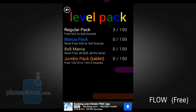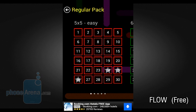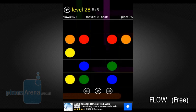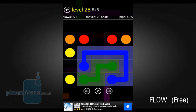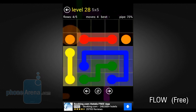Flow is a rather basic puzzle game with 600 challenging levels. The goal is to draw a line and connect all corresponding colors, all the while making sure none of their paths intersect. Check out the time trial mode for an even more challenging gameplay.